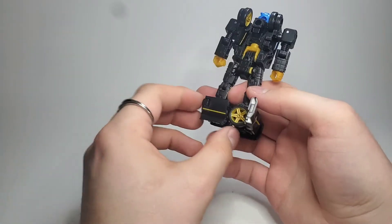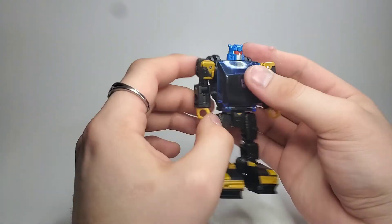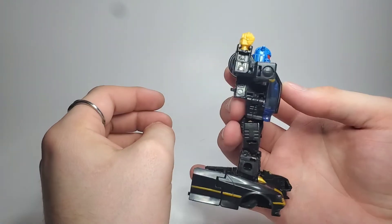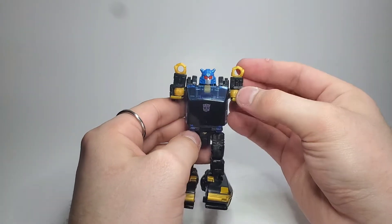The way I like to start is by folding out these side panels back here on his feet. Then I bend his arm 90 degrees, spin it all the way around, and just push it to that kind of orientation there, just like that.